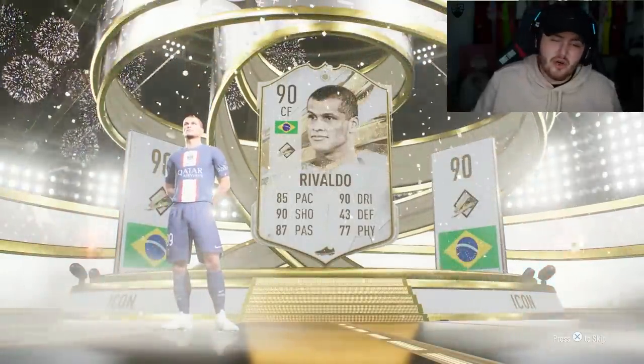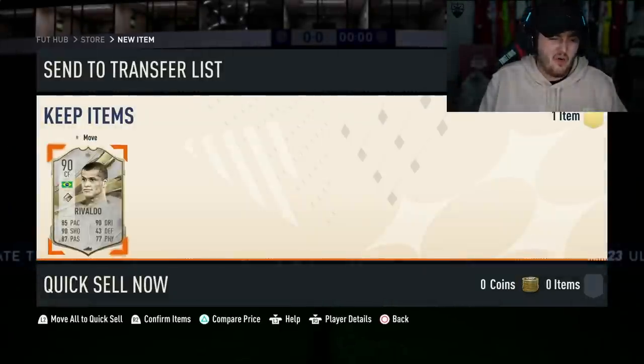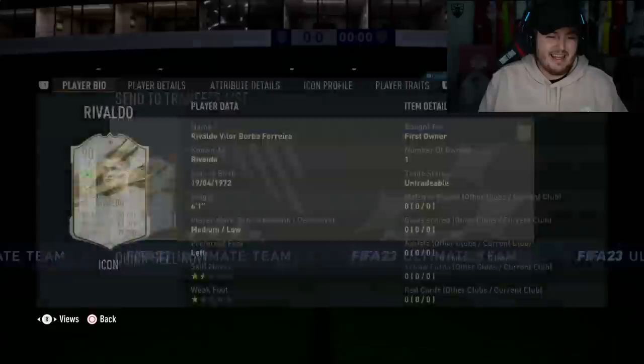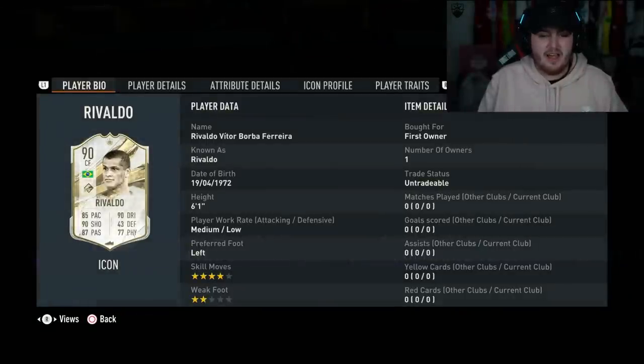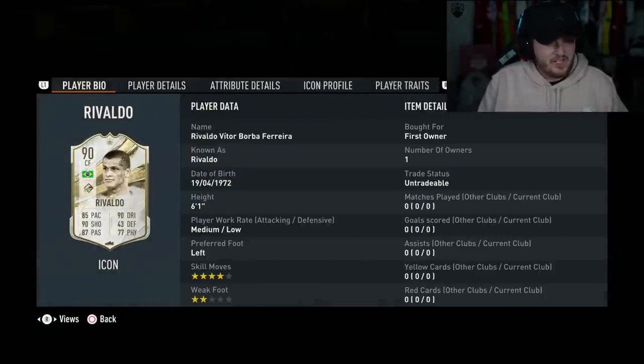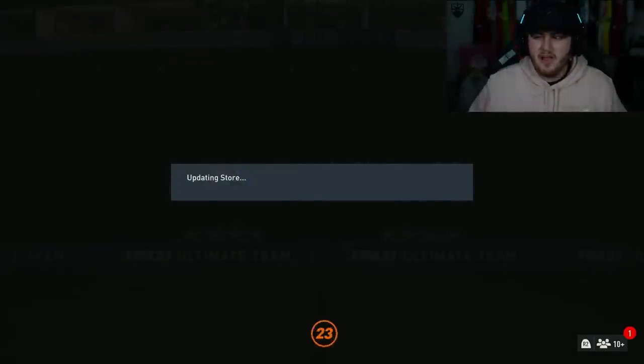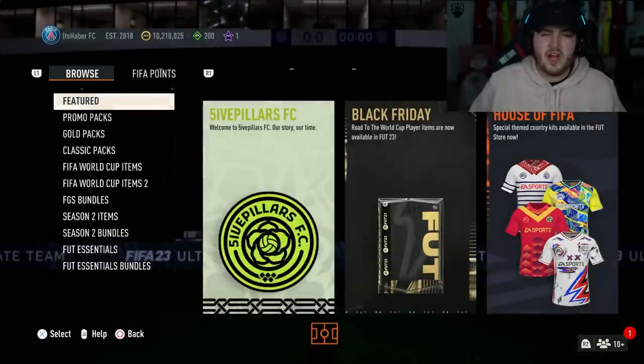We've got base and mid Rivaldo. I knew it wasn't Pelé because the numbers just weren't going up quick enough. Why would you do that to me? He's got such a little smug smile on his face. I guarantee Rivaldo's out there somewhere and he knows he's doing this to people. Rivaldo, if you're watching this video, ask EA for a ridiculous amount to re-sign as an icon and get booted off the game.